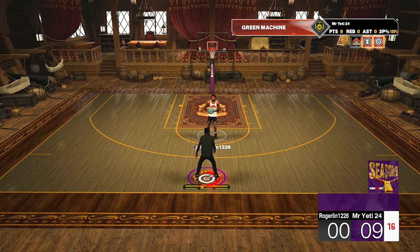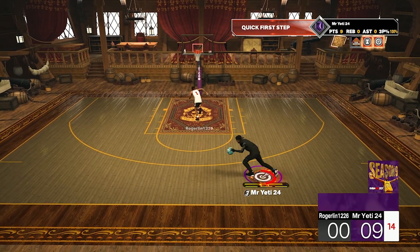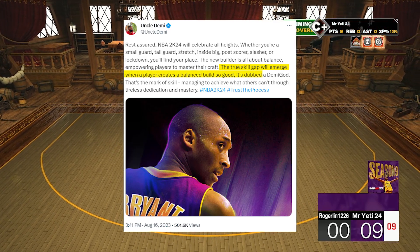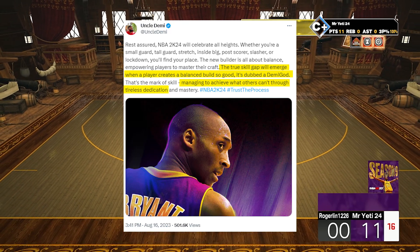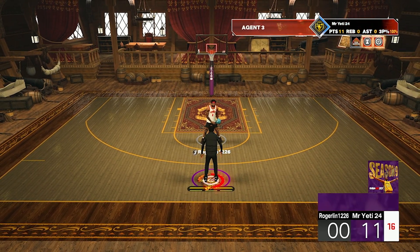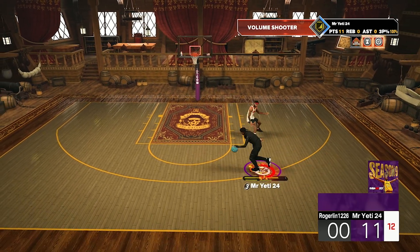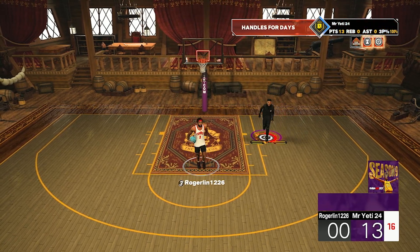Next-gen will have a completely new build system. Uncle Demi stated: the true skill gap will emerge when a player creates a balanced build so good it's dubbed as a demigod, managing to achieve what others can through tireless dedication. This shows that the next-gen builder will be way more balanced than it was this year, and people will have to be way more skilled to win games, because rimrunning and overpowered demigod builds will not be a thing next year.